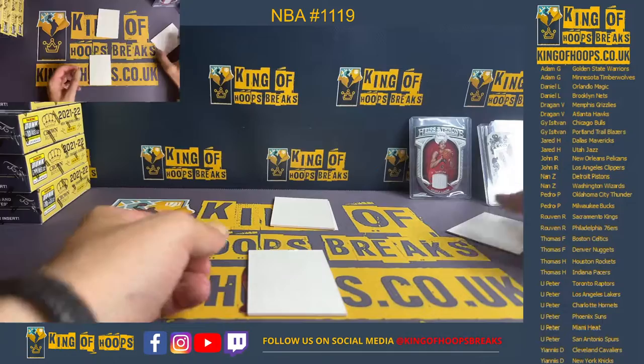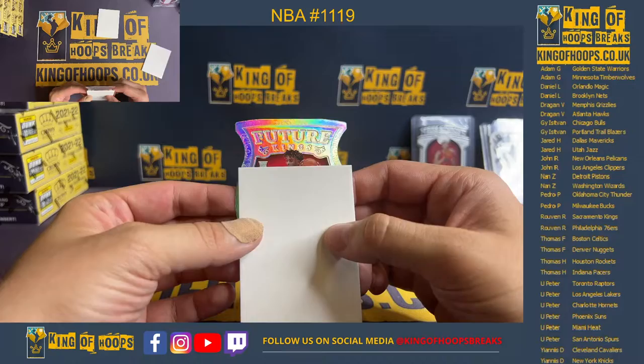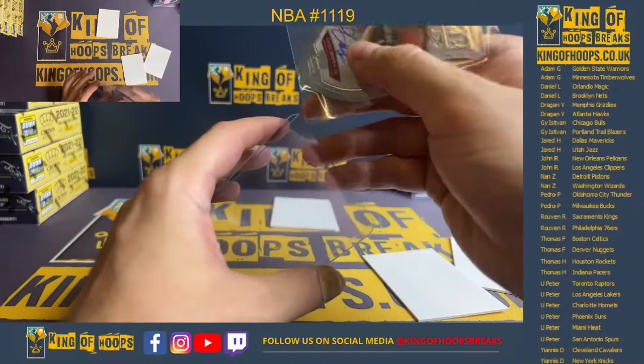Autograph — we've kind of seen it. It's a die cut and it's going to be Future Kings, 8 Ace for the Portland Trailblazers. On-card auto, 17 of 49 — Greg Brown the Third, so Portland. 8 Ace for Isti.